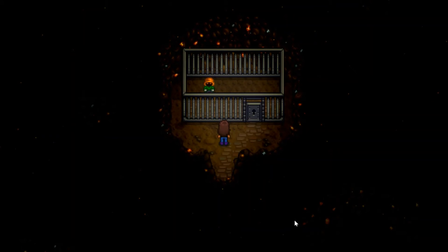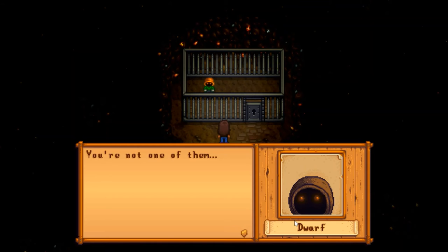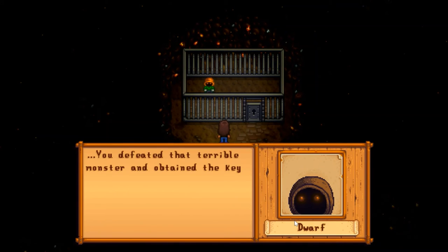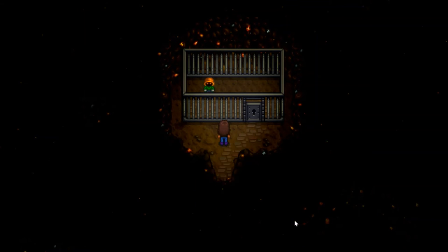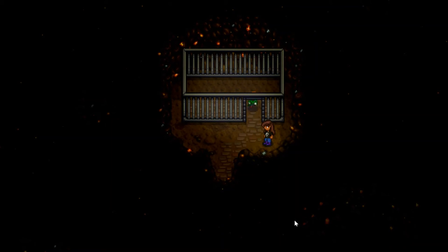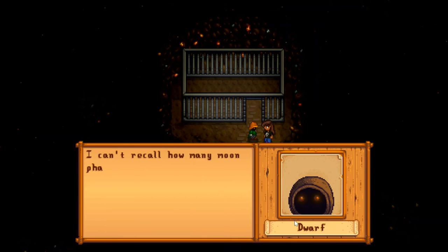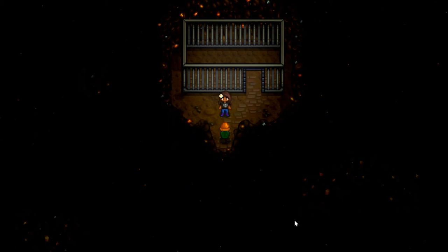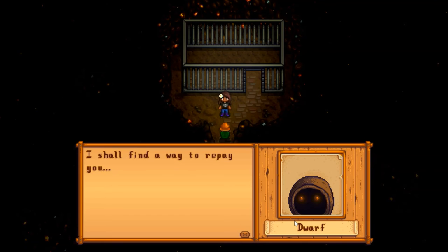Oh my goodness — what, there's a jail cell! What is this? It's a little dwarf! Oh my gosh, I'm scared. He says 'You're not one of them — have you come to help me?' I say yeah sure! 'You defeated that terrible monster and obtained the key to my prison — oh my god, this is what the key is for! It must have been quite the fight.' Oh, it's a good thing I brought that key with me today! And he doesn't sell anything, it seems.